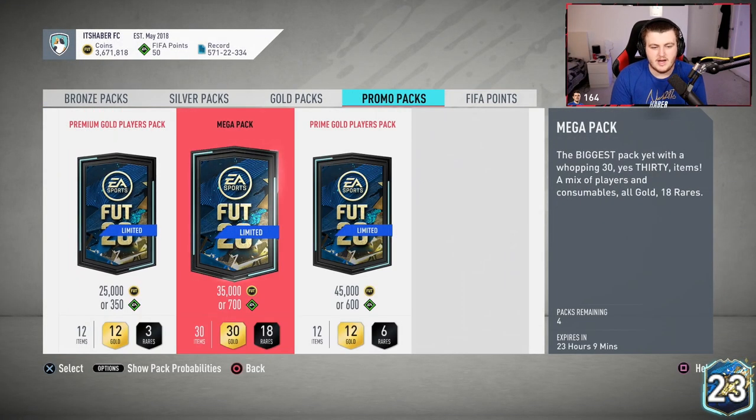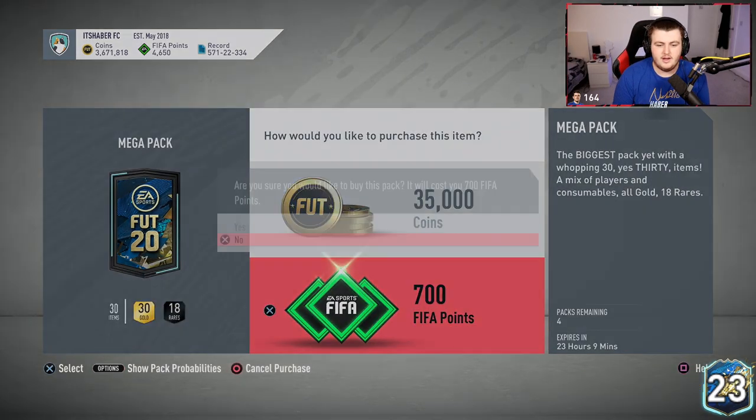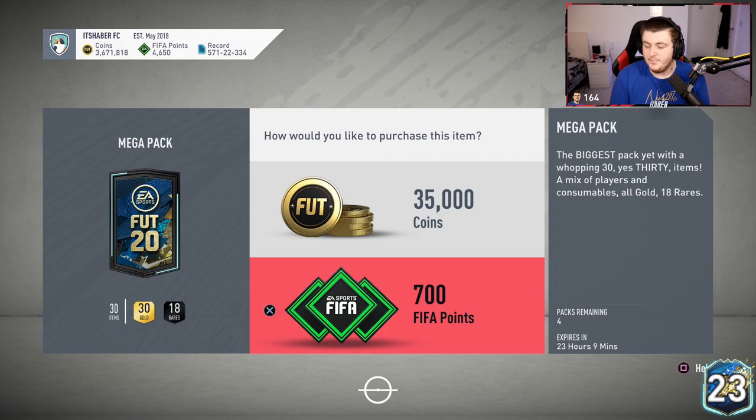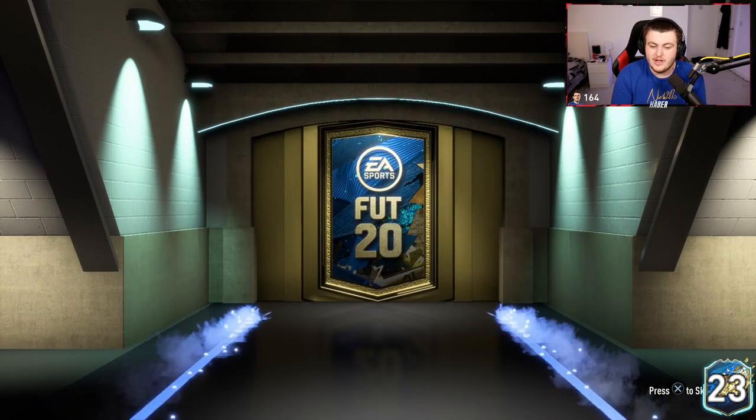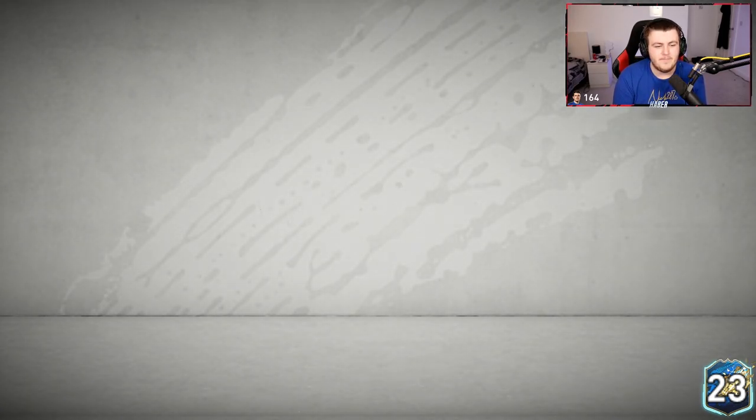That is frustrating to say the least. Well, we've got some mega packs — I'm gonna open some mega packs to try and redeem my pack luck. I'll see you guys in a sec. Let's see if we can redeem our pack luck in tradeable mega packs — maybe this is where the pack luck's gonna be. No walkout, of course. I just want one Team of the Season — is that so hard?